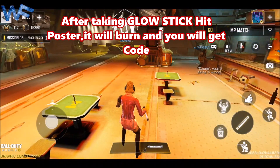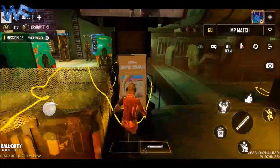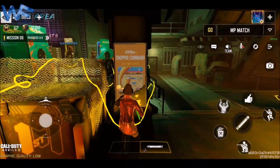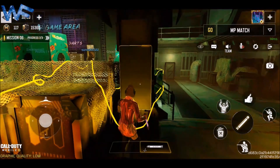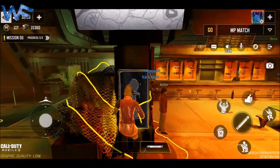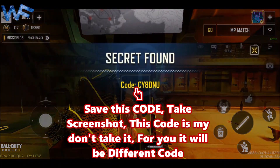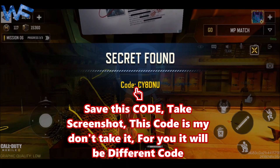Click to burn the poster. Go near the poster — there are two posters. Hit it two or three times and it will get burned. Then go to the next poster and hit it two or three times and you will get the cigarette code. Save the cigarette code and take a screenshot of that code.